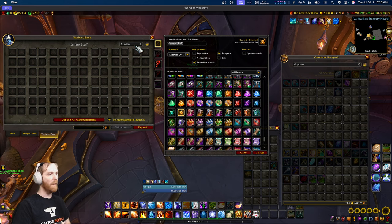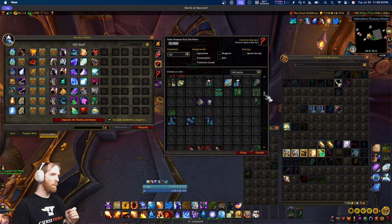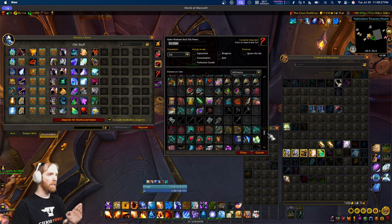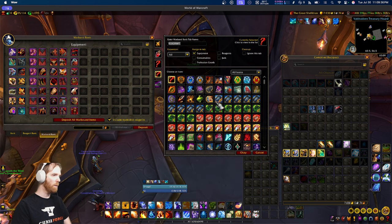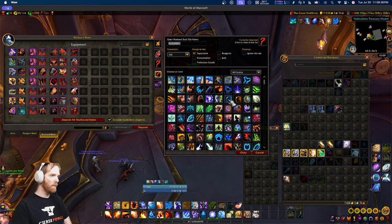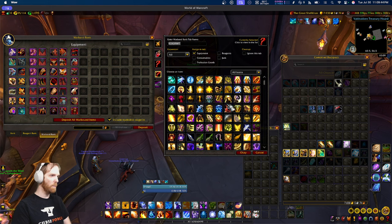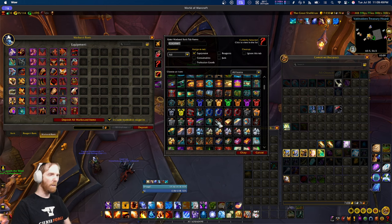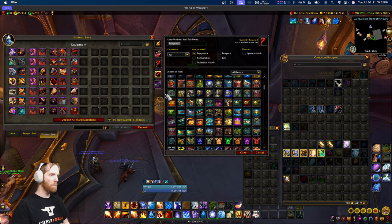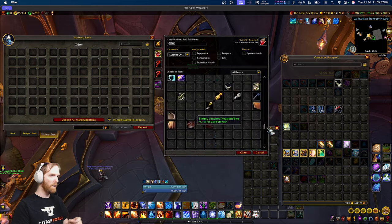Now I'm going to deep dive into all the stuff it does wrong. It lets you choose icons for tabs, which is great — except this game has thousands of icons and there is no search bar whatsoever. If I want to set an equipment icon, I have to scroll manually. Look how slow this is. Equipment is an easy example because there are lots of equipment items, but the potion icon took me a long time to find with a lot of scrolling because there's no search.